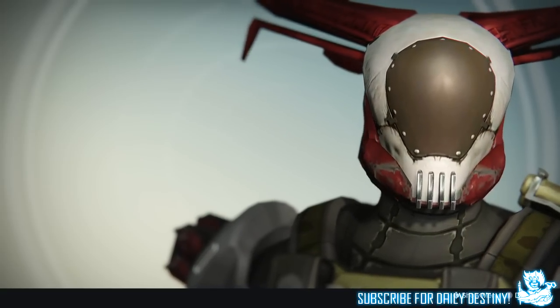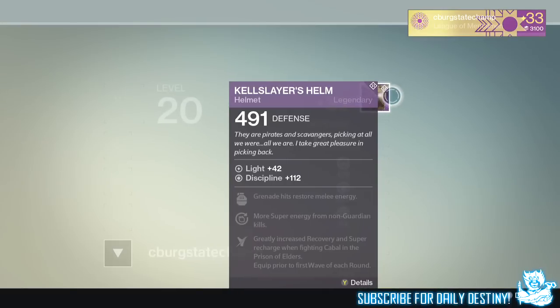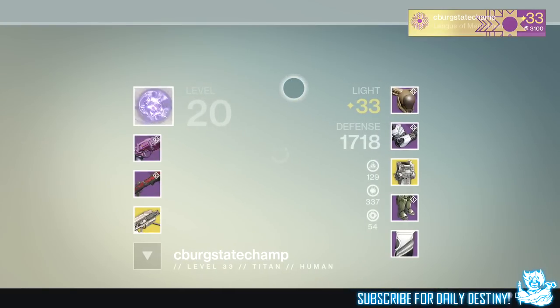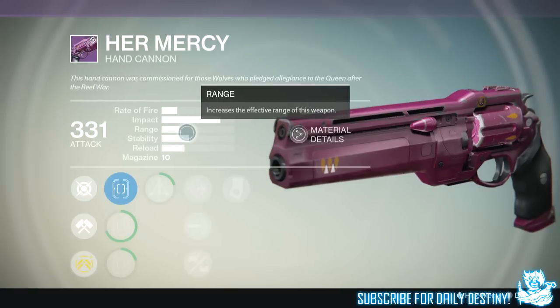You can also see a couple of weapons he's obtained since House of Wolves dropped. The first one he got from the Prison of Elders is called Her Mercy, which is a hand cannon — one I actually want myself. He also has the Hard Luck Charm shotgun, which I believe he got from a package or an engram.